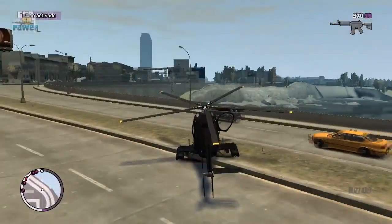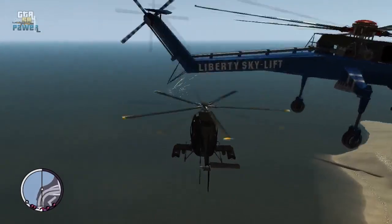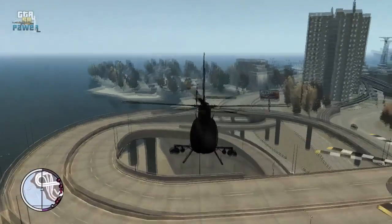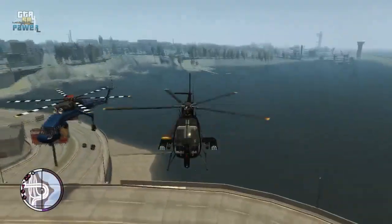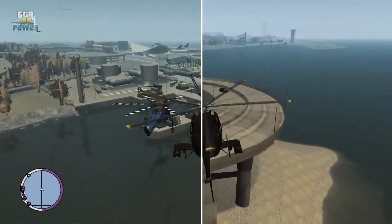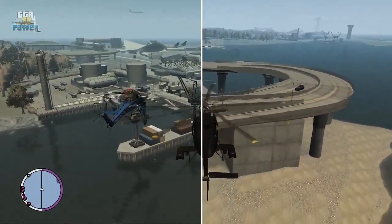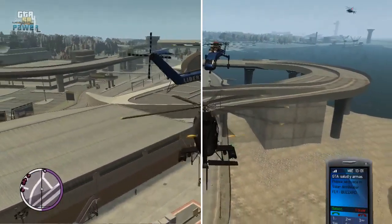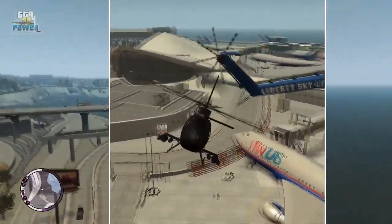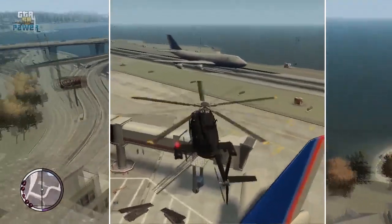Once we are in the Buzzard, change direction toward the Sky Life. This depends on the area where we want to take it. There are two recommended areas: the airport, or the beach south of Algoruk. It has to be a very open area with a lot of space. I decided to try both — the airport and the beach — so you can see the difference. To change the Sky Life's direction using the Buzzard, bump its rotors against the Sky Life to push it in the desired direction.